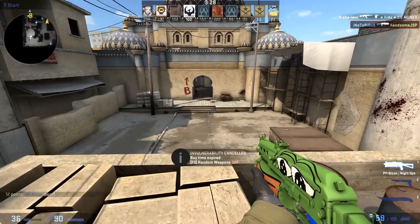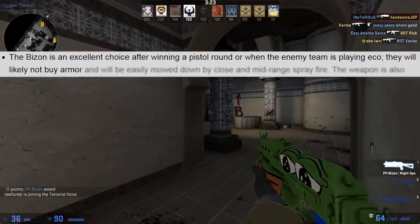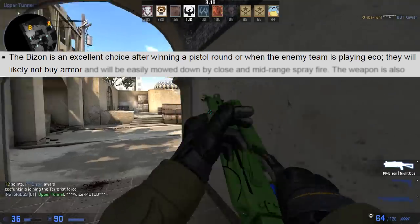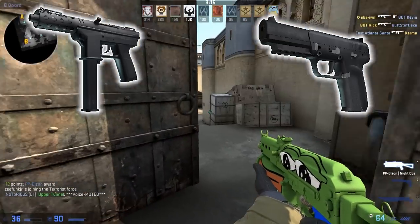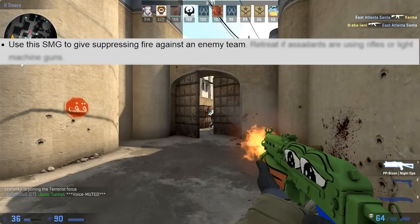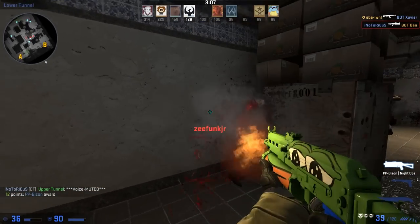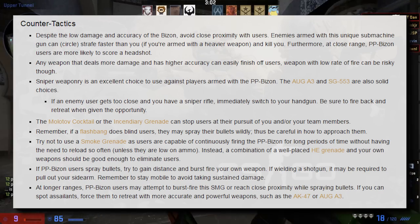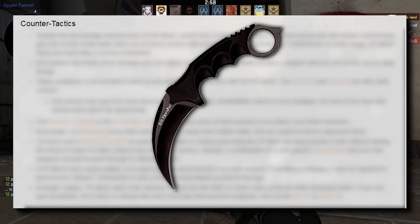Alrighty, let's look at the Counter-Strike Wikipedia page for some quality tips. "The Bizon is an excellent choice after winning pistol rounds, or when the enemy team is playing an eco — they will likely not buy armor." Are you fucking joking me? Do you forget these memes exist? "Use this SMG to give suppressing fire against the enemy." This is Counter-Strike, this isn't Battlefield, what are you doing? These stupid meme guides are more accurate than this site, Jesus Christ. Just ignore all of this and run up and stab them — it's got a faster time to kill. Pro tip.